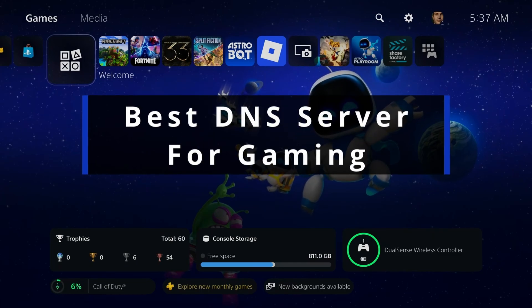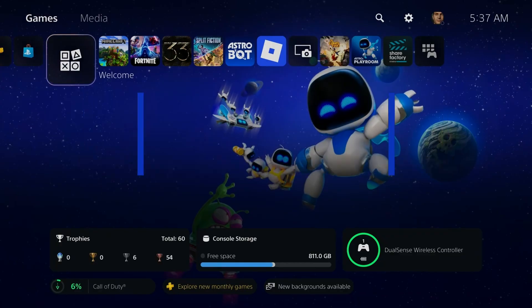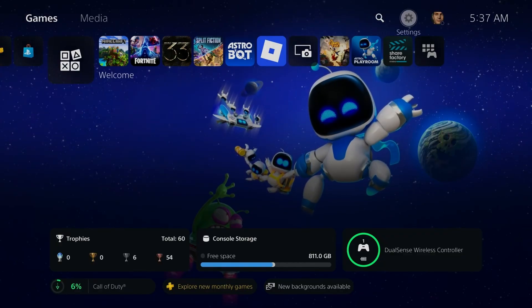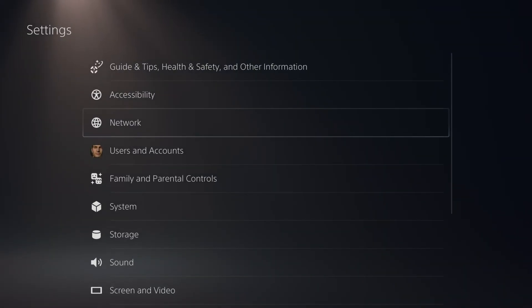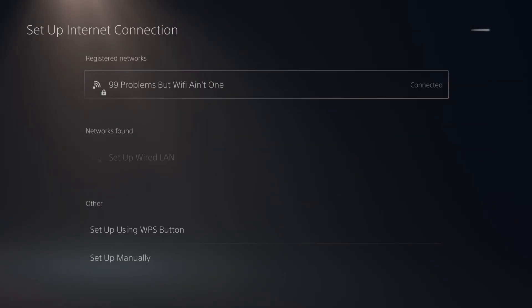In this guide, I'll show you the best DNS server for gaming on the PS5 in 2025. So the first thing you wanna do is go to settings in the top right corner, then we're gonna go to network settings, scroll down, and we're gonna go to setup internet connection.